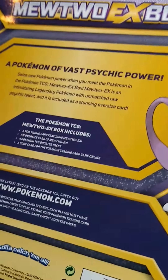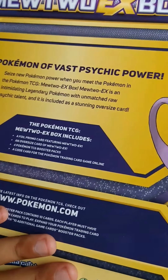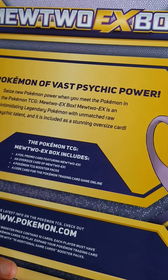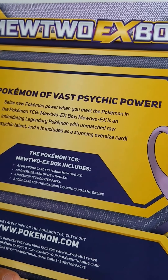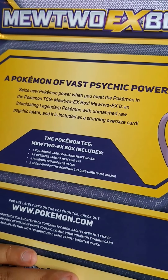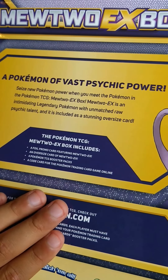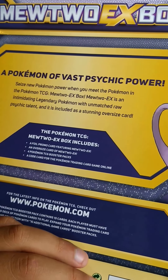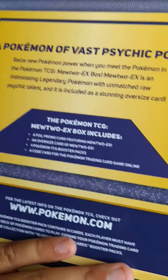But I have not opened the actual box. A Pokemon of vast psychic power. Seize new Pokemon power when you meet the Pokemon in the Pokemon TCG Mewtwo EX box. Mewtwo is an intimidating legendary Pokemon with unmatched raw psychic talent, and is included as a stunning oversized card. The Pokemon TCG Mewtwo EX box includes a foil promo card featuring Mewtwo EX and an oversized card of Mewtwo EX.